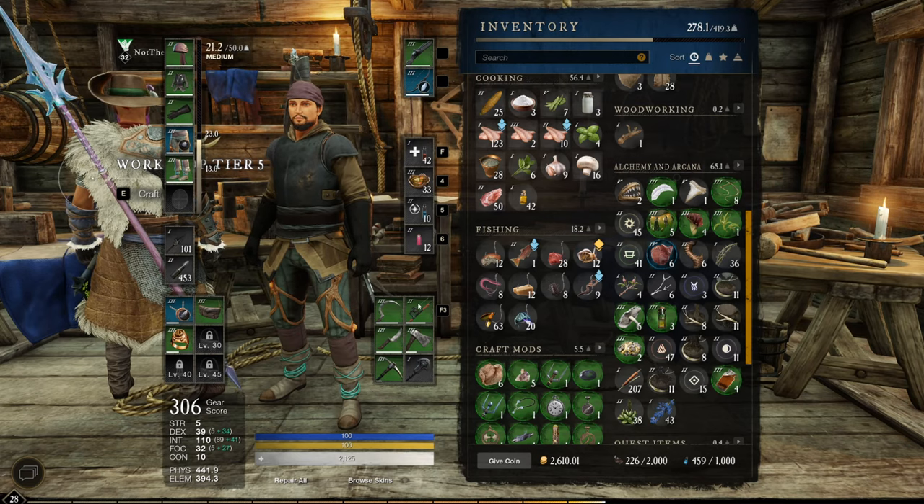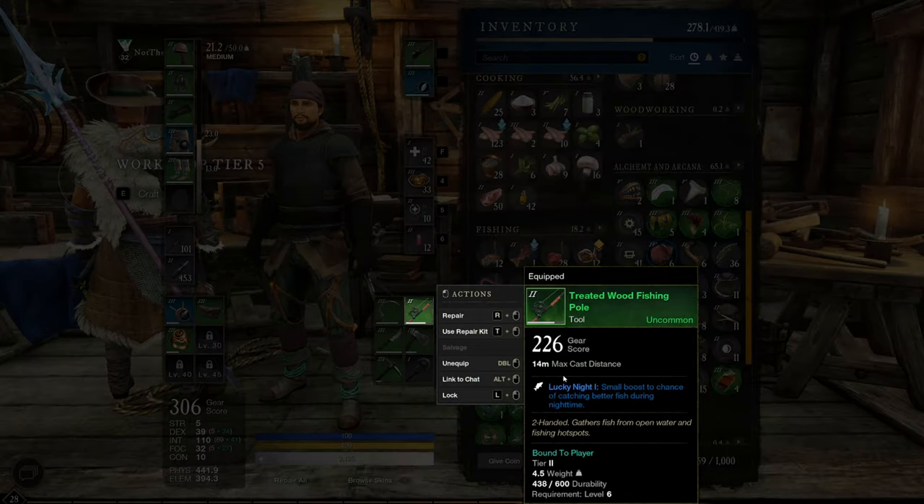The first thing I wanted to highlight is the fact that not every fishing pole is created equal. As you can see here, I actually have a green or uncommon fishing pole that has a stat on here called Lucky Knight number one. What this does is it gives me a small boost to chance of catching better fish during the night time. There are various different fishing poles with various different stats. What you want to do is ensure that if you are creating a fishing pole, you create one that is at a minimum green and has some type of stat on it.